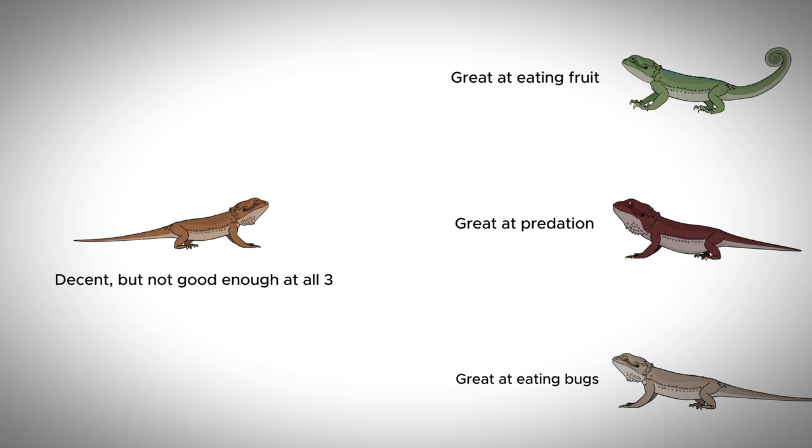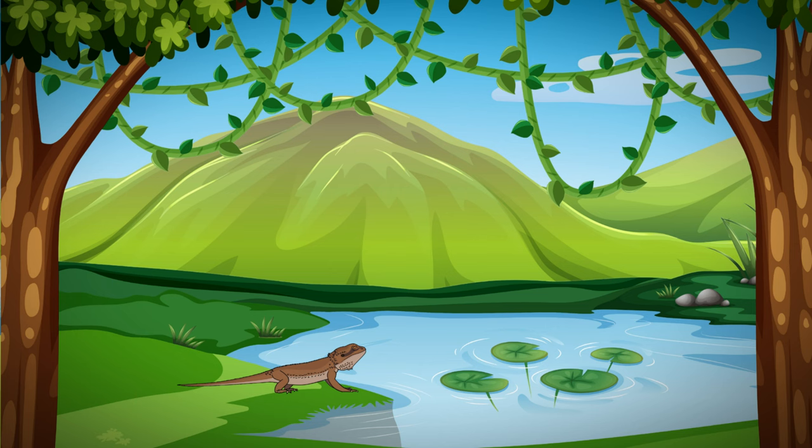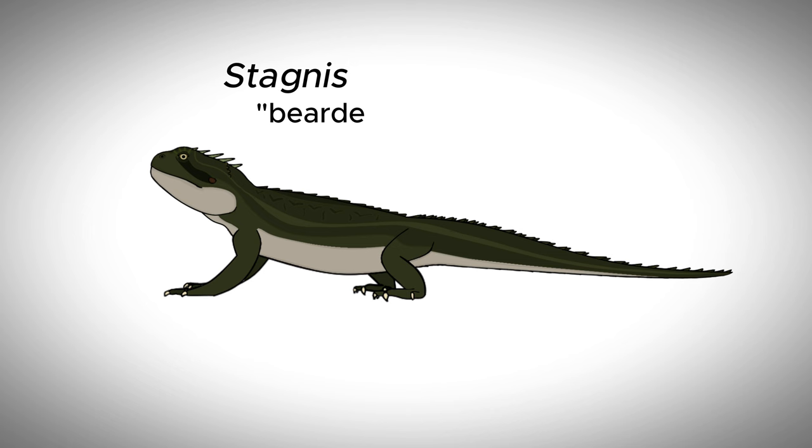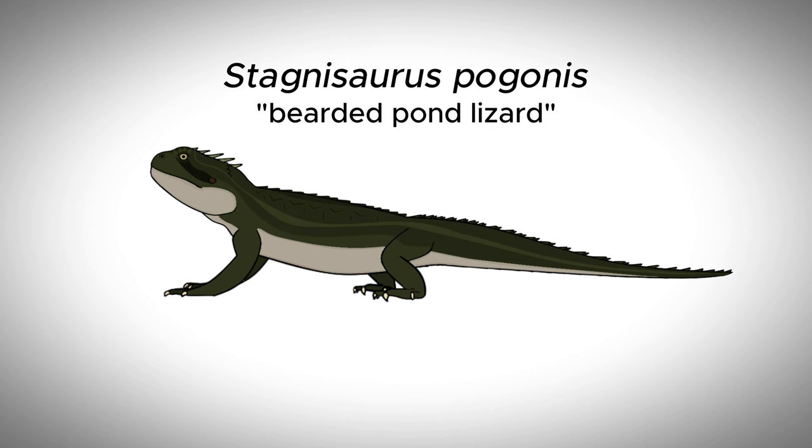While Pagona galabus continues to prey on younger bearded dragons, Pagona heterospiculum finds itself struggling to stay relevant as a predator in its ecosystem. As the planet becomes more humid and bodies of water become far more common, the hybrid species finds itself searching for alternative food sources in ponds and lakes. This begins as the occasional shoreside snack, like guppies and dragonflies, and slowly over time becomes entirely semi-aquatic predation. Introducing the Stagnosaurus pagonus, whose name means the bearded pond lizard, or just the pond lizard for short.